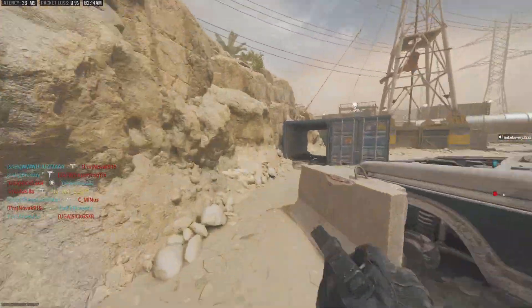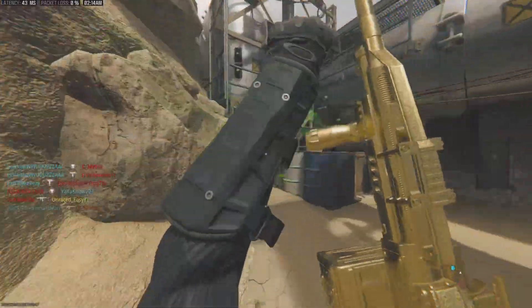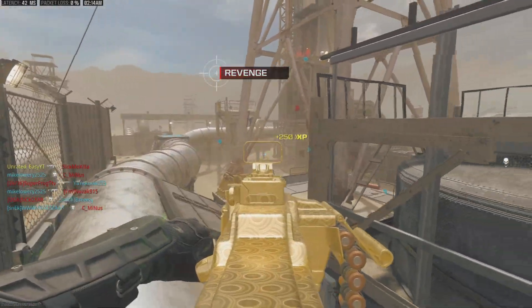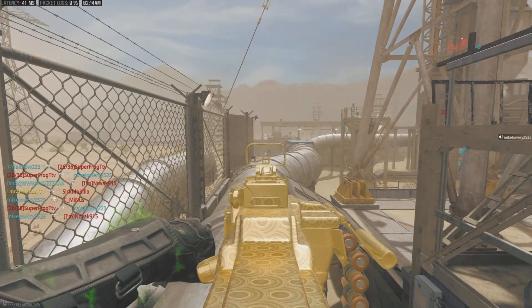Alright, I want to see if the old strat works. Getting back in this back corner. They already killed us once up here, but if you was with us, you would have to figure it out. Let's see if the old spawn trap still holds up. This works the best in kill-confirmed.